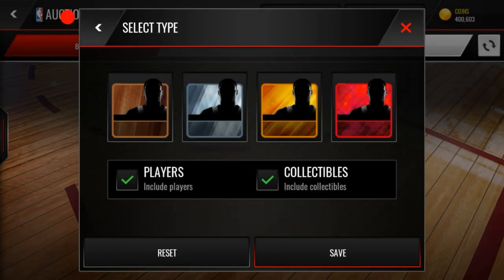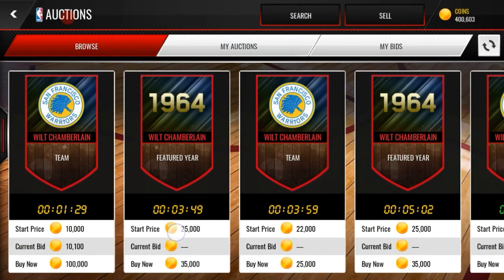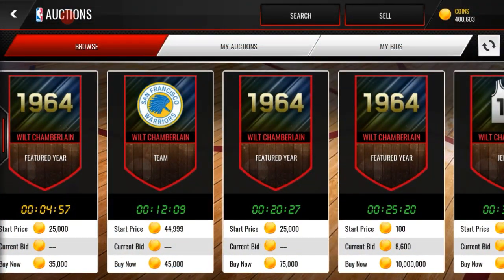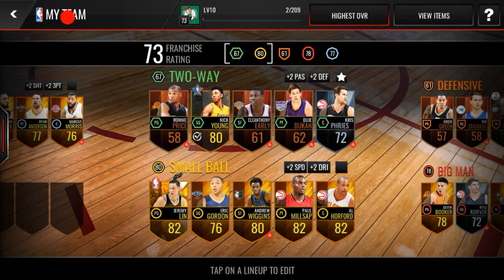That was a bad opening overall — we did not pull the legend I wanted to pull. But there's always next week. The 1964 Wilt collectible only goes for around 25K to 30K, so that's not a great pull. We got a few elites — only two elite pulls total. Sorry for the trash luck, but I can't control it. We'll just keep opening in future videos.